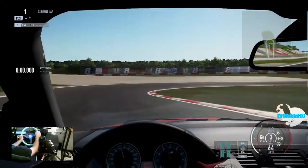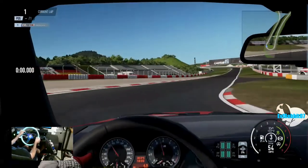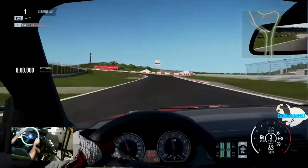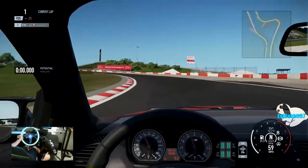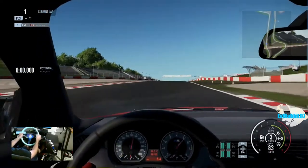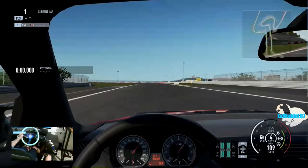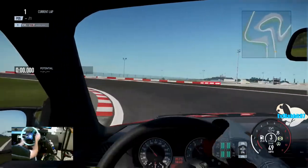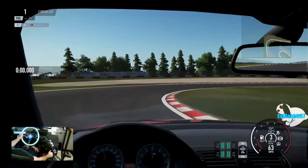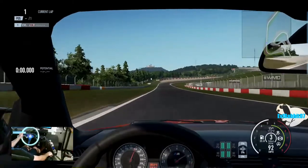Got to get these tires warmed up here on this 1M. In Forza 7 we do have warm tires from the get-go pretty much, but in Project Cars 2 we do have to warm up our tires, so that's what we're doing right now to get a good hot lap in. Force feedback is so much different here on Project Cars 2 than it is on Forza, and the snap-back oversteer is definitely a lot more in this one. You can drift out a little more in Forza 7 and catch it — can't really do that in Project Cars right now.